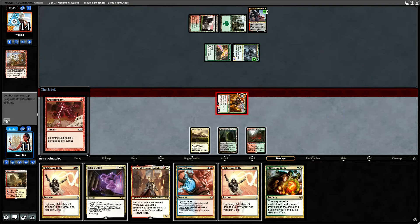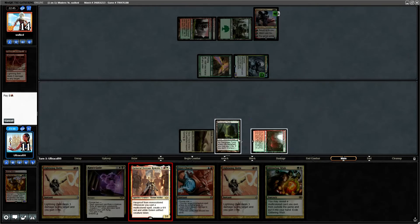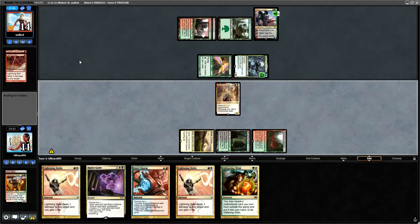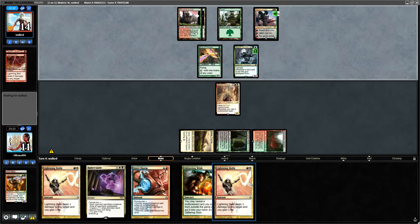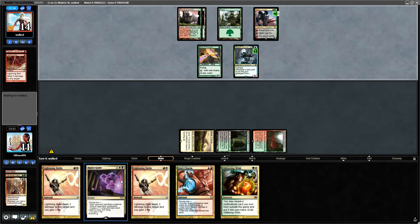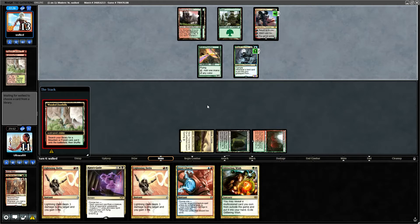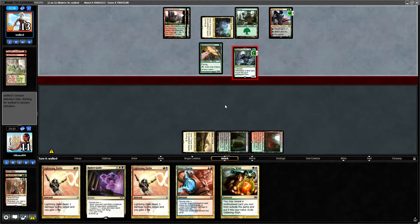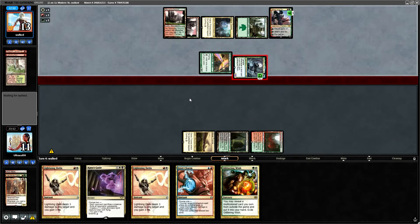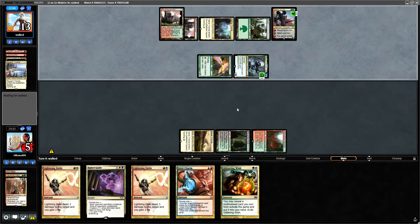We don't have blue for that which is a shame. I think our best bet here is to run out the general on this turn, force them to use Ren and Six to kill it. I actually tried to sound big brain — I completely forgot that Ren and Six did that. They've got us here.